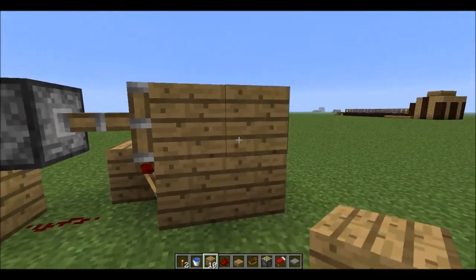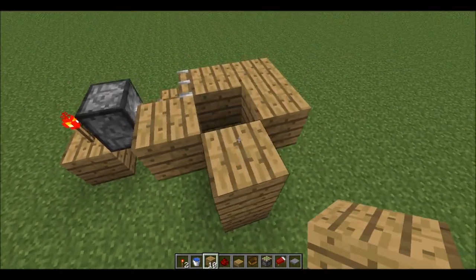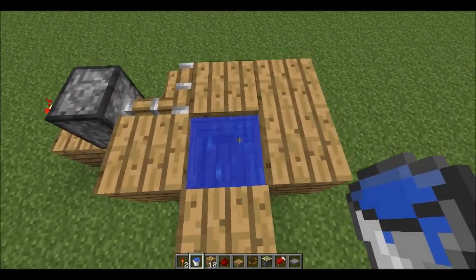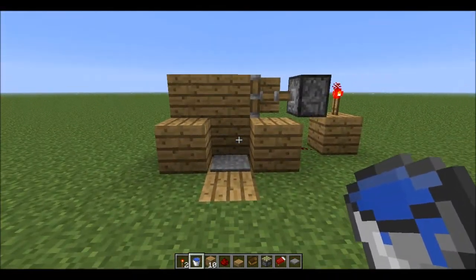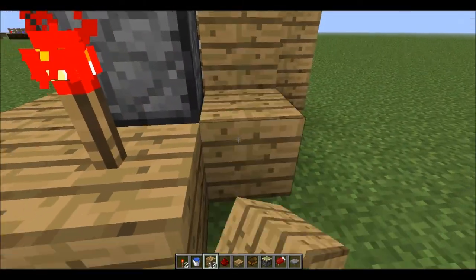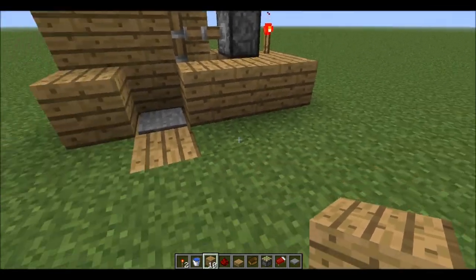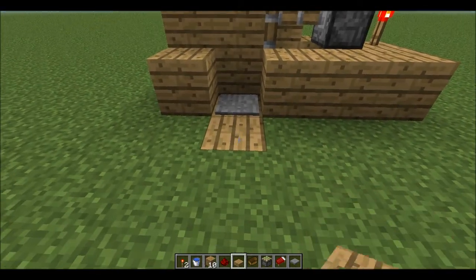Then place a piston, a few more blocks just like that, place your water in here, and you are done. Now if we cover this up so the water won't destroy it when it comes out, we have the simple boat station.